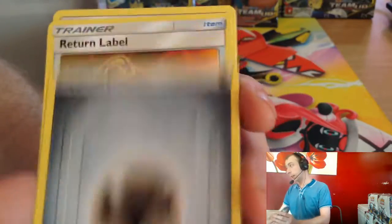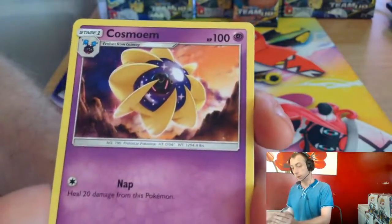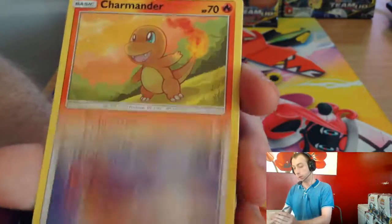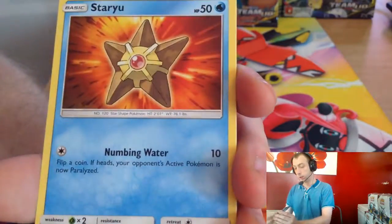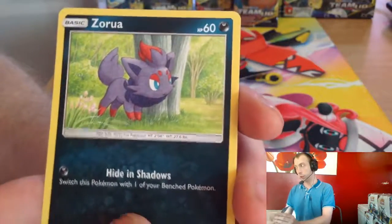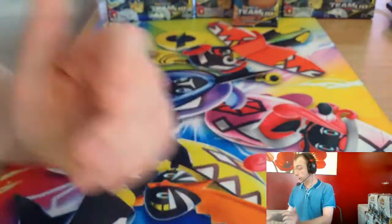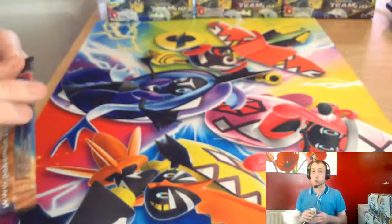Steel Energy, Return Label, Kangaskhan, Cosmog, Pidgeotto, Charmander, Steenee, Eevee, Seadra, Alolan Grimer, Ninetales — our first Ninetales! That's a nice one.